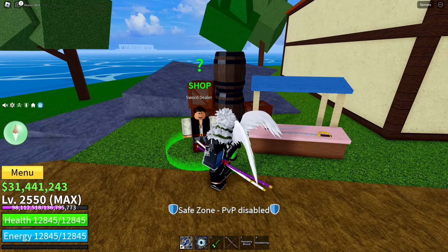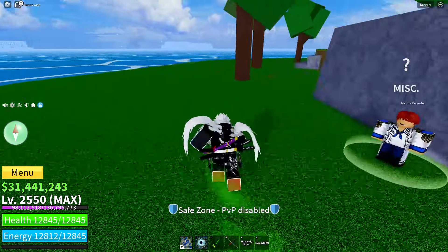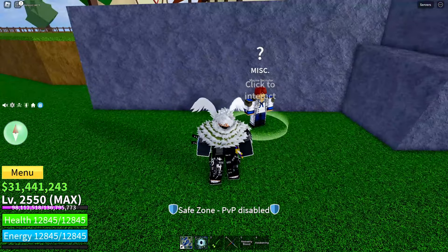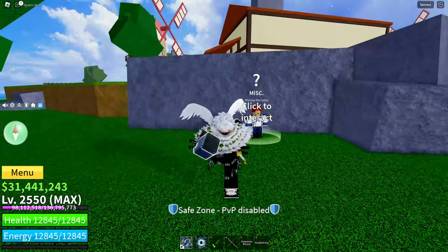We also have a sword dealer here who will sell you the Katana and the Cutlass. And we have one last NPC — the Marine Recruiter. In case you're a pirate and you don't want to leave the game and swap, you can go to this guy and swap to be a Marine.